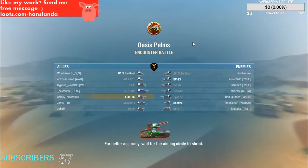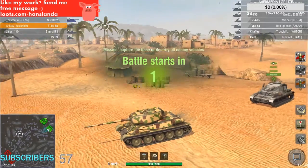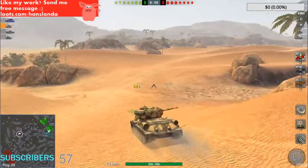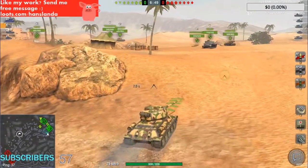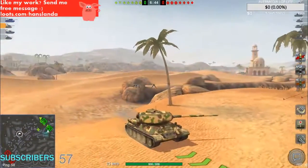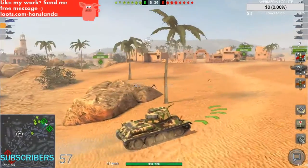We're on Oasis Palms. It's mostly tier 6. The Sentinel heavy is one tier — tier 5. There are two heavies. Let's go down. All teammates decide to stay on the other side, so I'll move back then and head to the city.